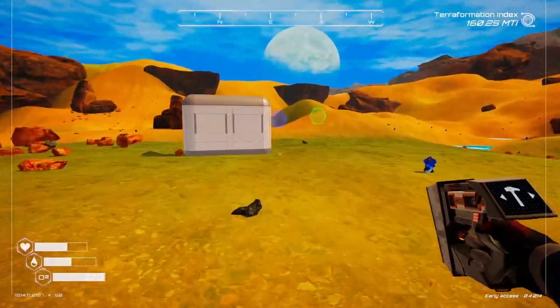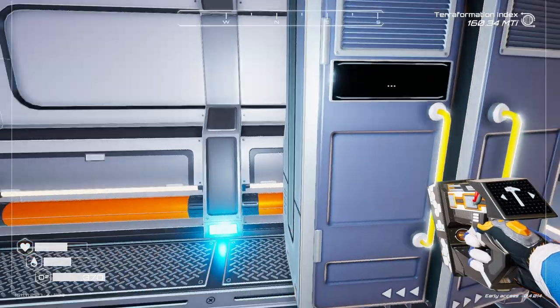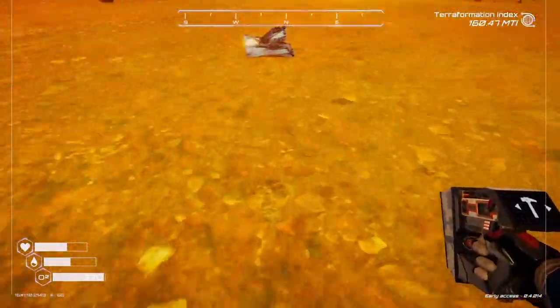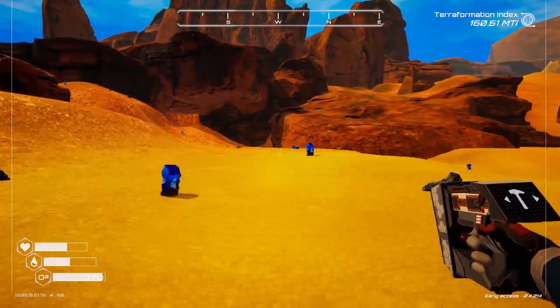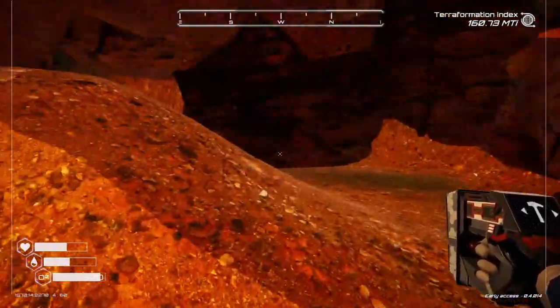We got a cobalt — I always grab it because I'm thinking window for the door. We'll leave that there for now. The aluminum does come off the meteors — I call them asteroids, they're actually meteors, but you get my drift.